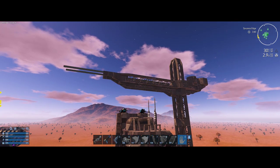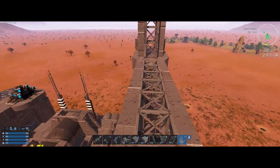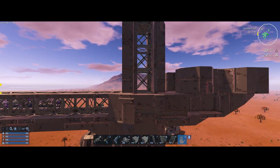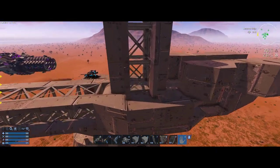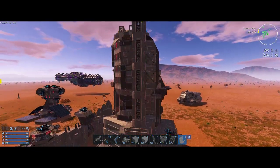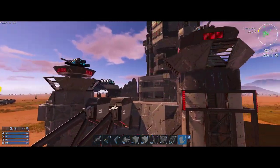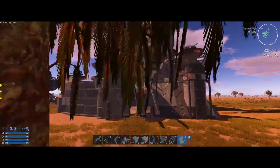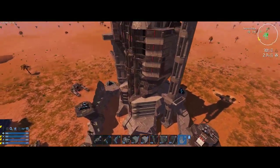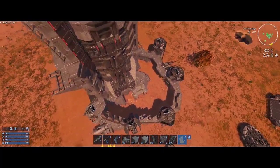Another suggestion in comments was to add something up on the crane - like maybe a house or room with more things to do - and I think I will do that. To get an elevator up there I'd have to get rid of the blocks in the middle and replace that with elevator blocks, and that could work all the way up to the top. Overall it's like a castle with an interior area, and then this massive building on one corner of it.